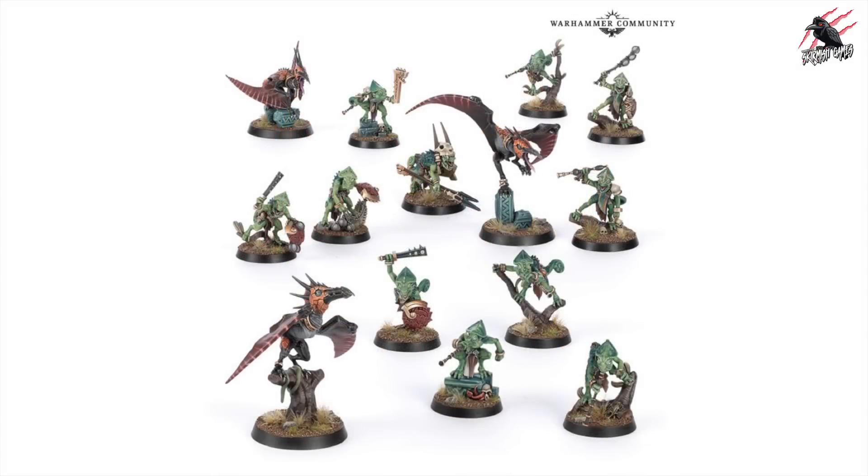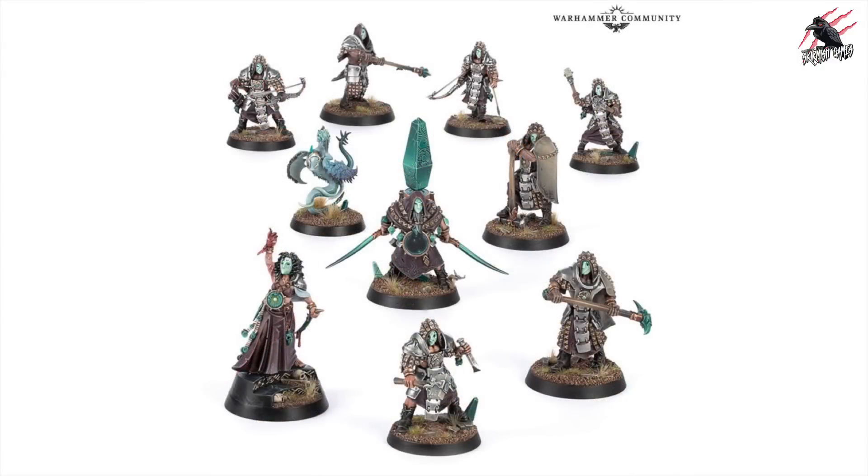You'll also be able to pick up some separate warband sets. If you were looking for the Hunters of Huanchi but didn't want to get them from the previous box set, now you can buy them separately. These should come with the fighter cards and ability cards as well - so different to Kill Team, War Cry includes those now with the new warbands at least. And then we've got the Jade Obelisk - again you get another beast in there, a really nice warband. These are two nice warbands, both available separately and both should come with the rules you need to play them.